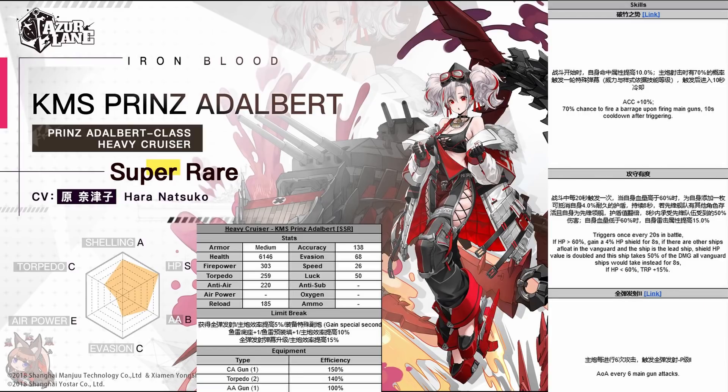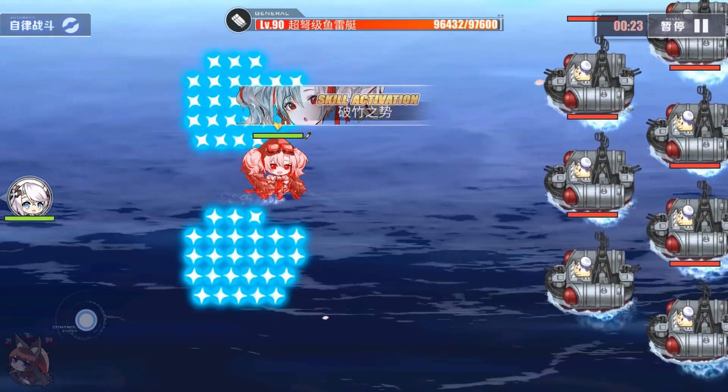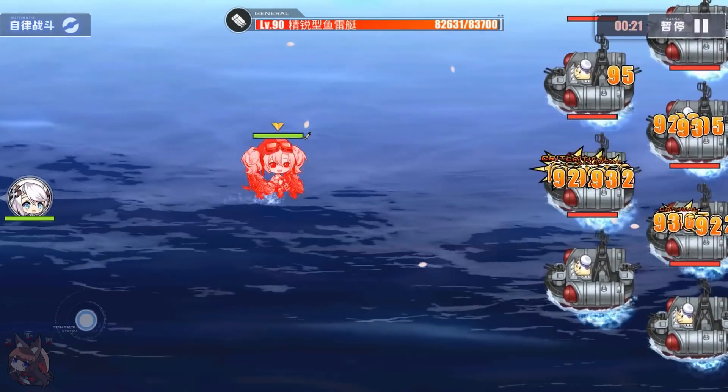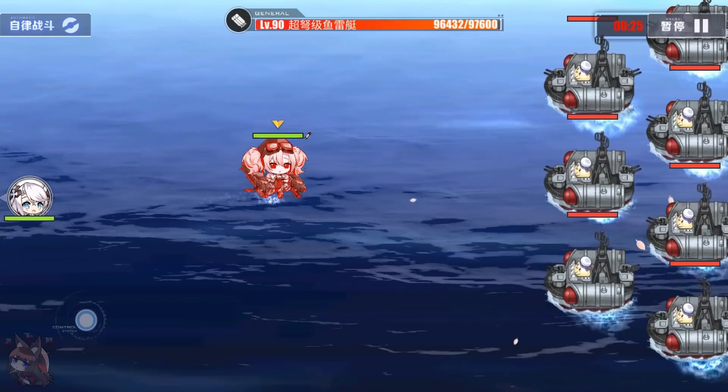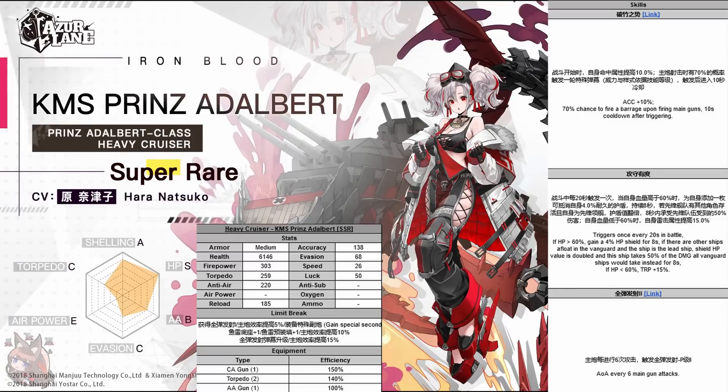For skill one, she gets a 10% accuracy buff, which is helpful if you're trying to aim those arcing shots with one of those mini CB guns. There's also a 70% chance to fire a barrage upon firing the main gun with a 10-second cooldown. This barrage is very reminiscent of Prince Heinrich's in the way it backs up and goes forward - it covers a lot of area. Plain and expected, but good.